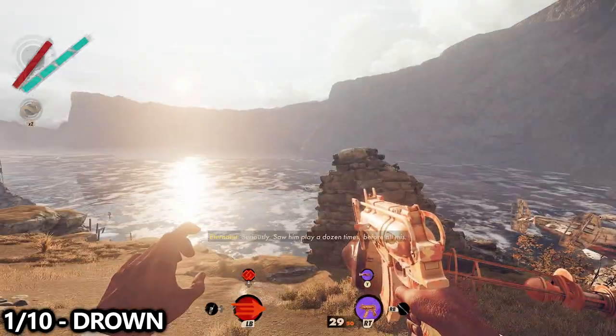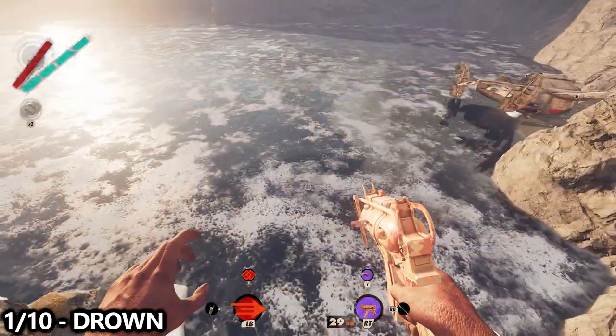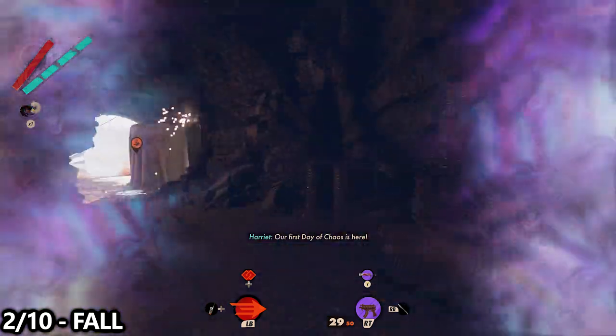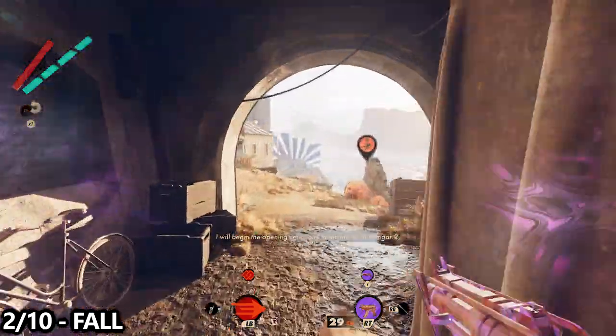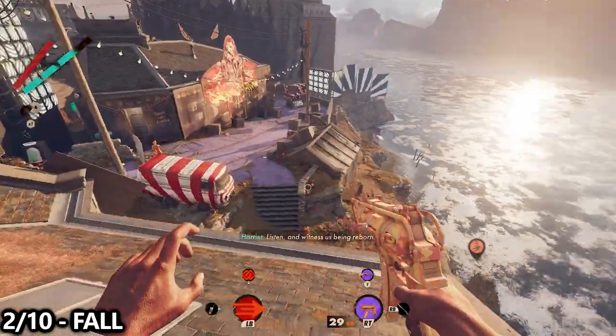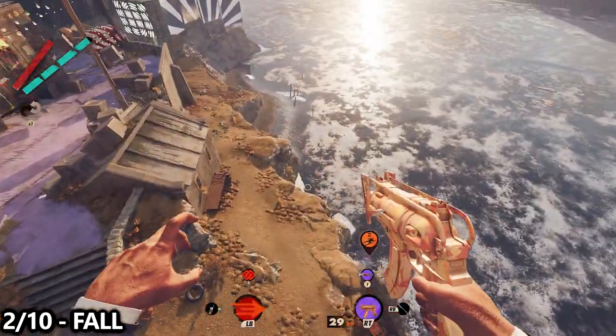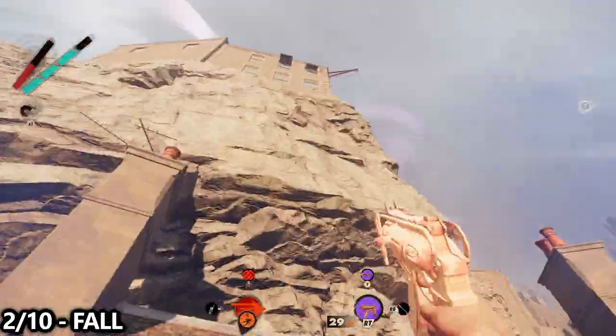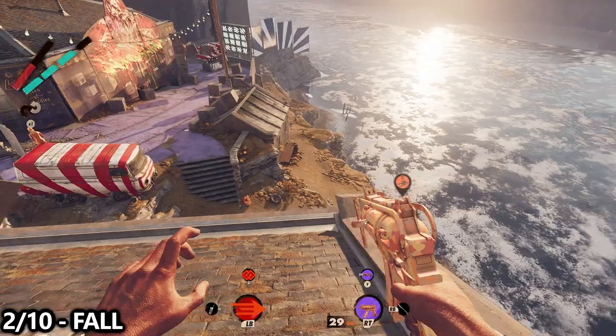Let's get started with the really easy ones first. We're going to grab our first three by going to Karl's Bay during the morning. The first one is drown — just jump into the water off the side of the cliff. The second one is fall damage — hop up on a tall building and jump off. It might take more than one jump depending on height, but hitting the ground hard counts as a fall damage death.